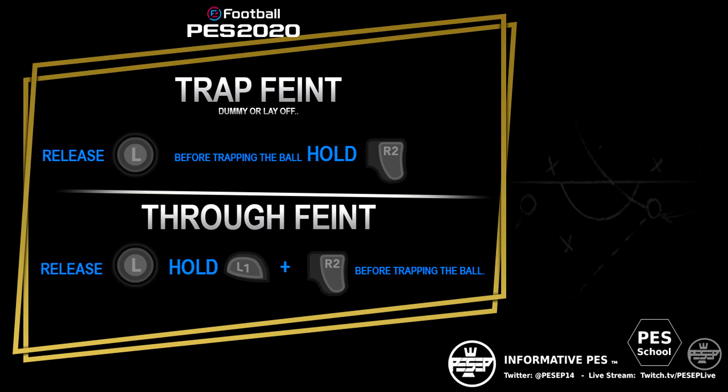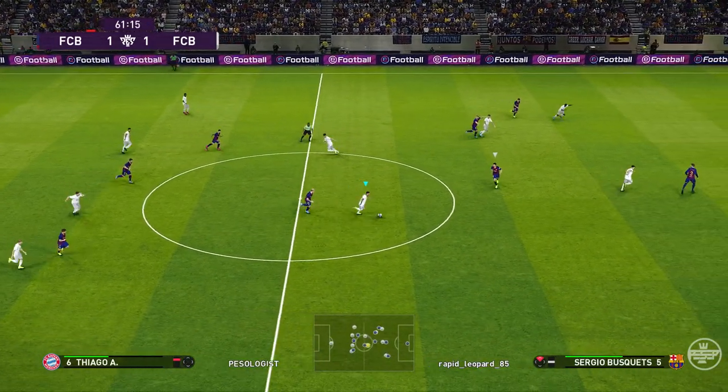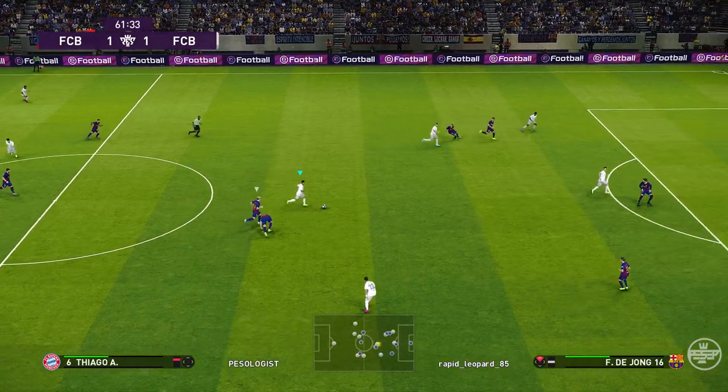Alrighty, to do the trap feint — basically what's called in football a dummy or layoff — you simply let go of your left stick when you make a pass to a player.